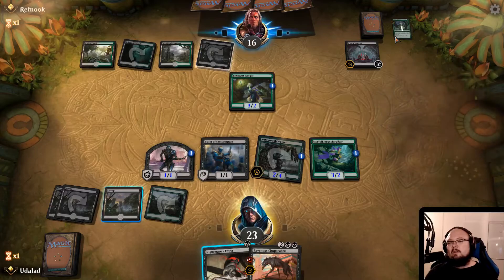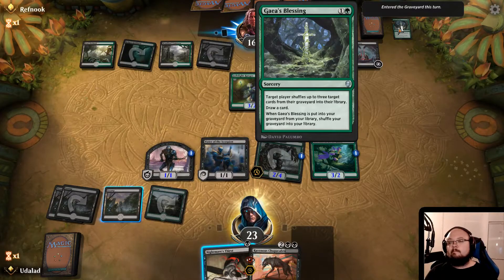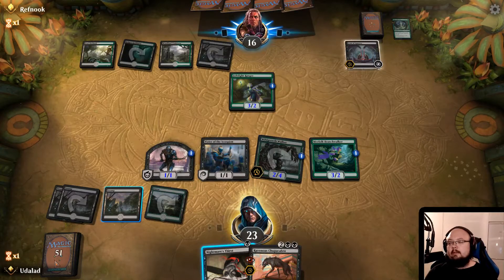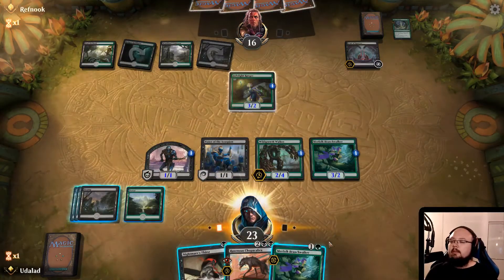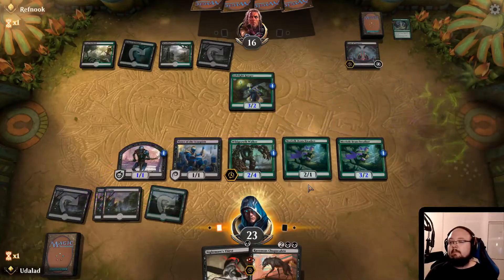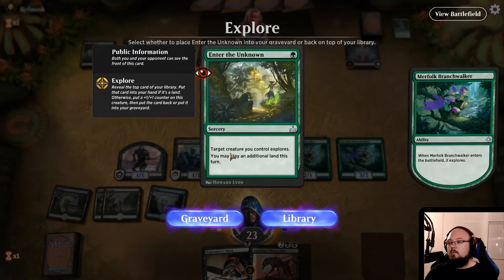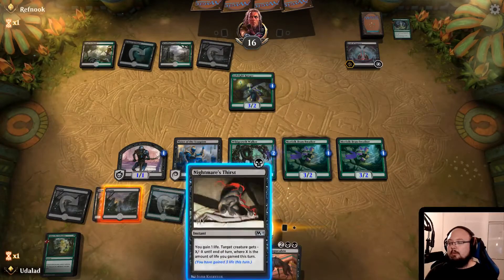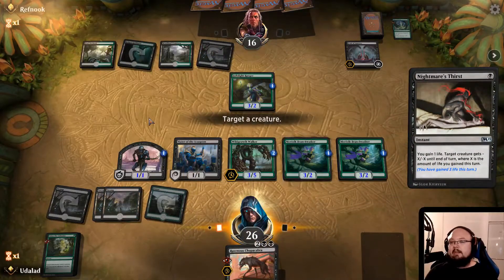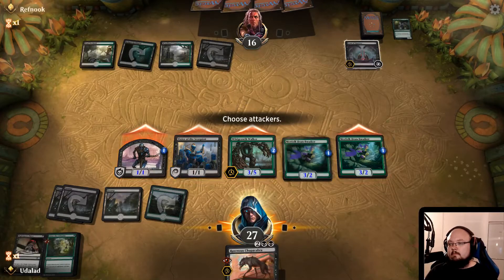Well, that's smooth. This could actually be kind of legit to add to this deck as well, just to make sure that we don't accidentally run out of threats. Now we get the heal off. Enter the Unknown - sure, it's another Explorer, so our Wild Growth Walker will become stronger. Feels like that's okay. Let's go.